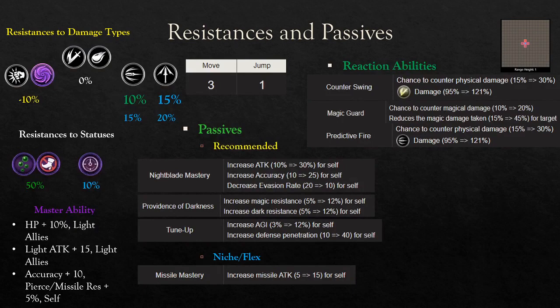Let's get to the meat and bones of El Sorrel's resistances and passives. For damage type resistances, Strike and Dark element are her main weaknesses. She has 0% to Slash and Magic, meaning she's neither good nor bad against them, though I'd argue it's effectively bad because there are very strong Slash and Magic attackers. For Missile and Pierce, before her Master ability she has 10% Missile and 15% Pierce resistance, and with her Master ability those go up to 15% Missile and 20% Pierce — very tanky in those categories.